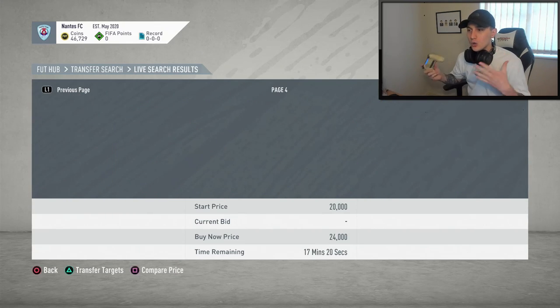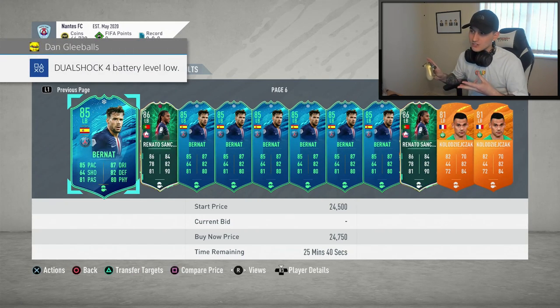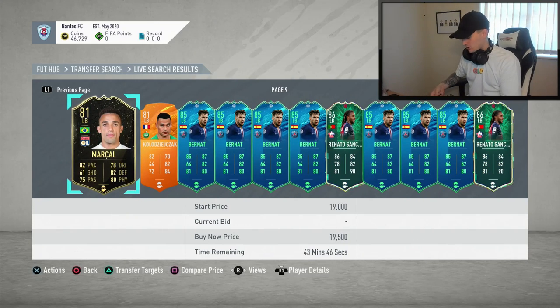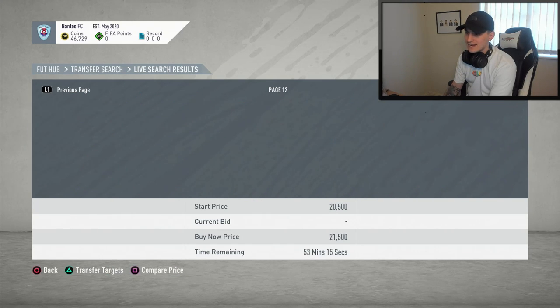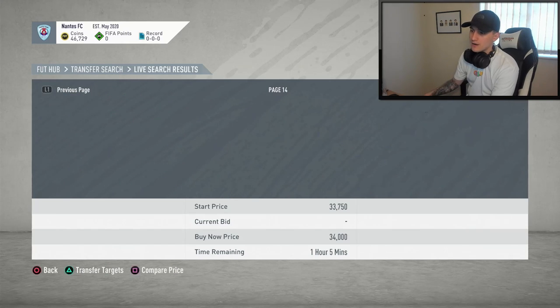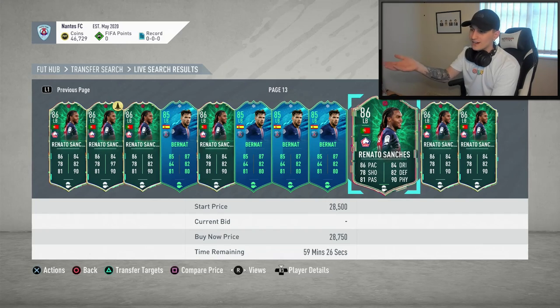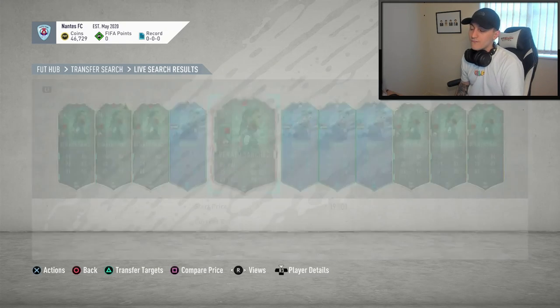When you do this a couple of times you start to pick up who pops up a lot. With Ligue 1, I know Bernat's always up, Ronaldo Sanchez is always up, and the Man of the Match guy's always up. I'm going to carry on scrolling through to see if we can find anything in left back for a decent price, but I'm not feeling too confident. When you go from the 59th minute to over the hour mark, you know it's not a new listing — it means someone listed it on three hours and it's got down to an hour and five minutes left.